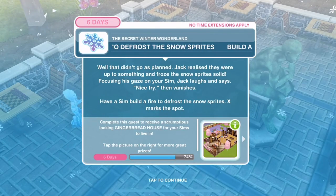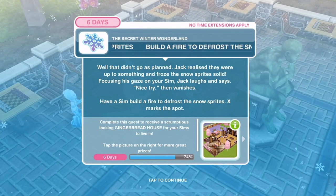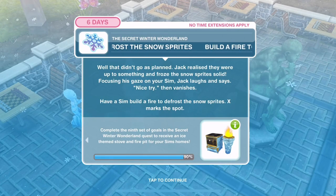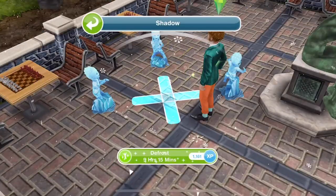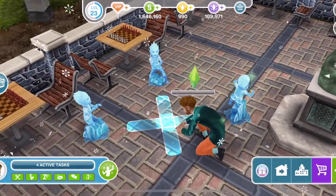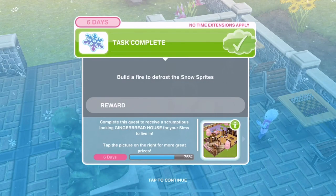World of fire to defrost the snow sprites. Jack realised they were up to something and froze the snow sprites solid. Focusing on your Sim, Jack laughs and says 'nice try' then vanishes. Have a Sim build a fire - X marks the spot. Defrost them for 9 hours and 15 minutes. Congratulations! You completed the ninth set of goals and received an ice-themed stove for your Sim's homes.